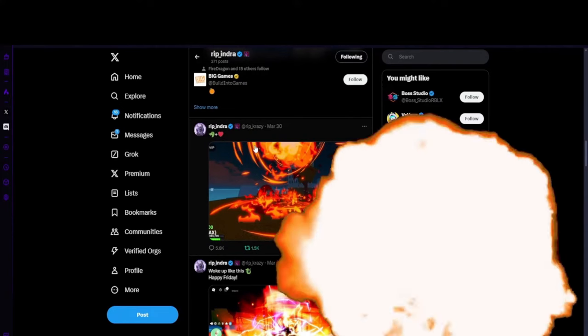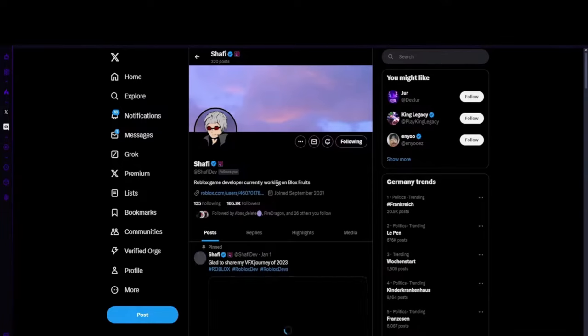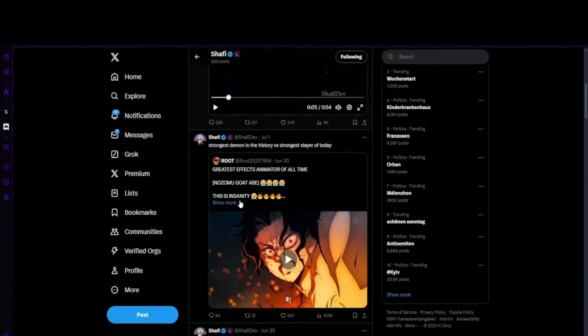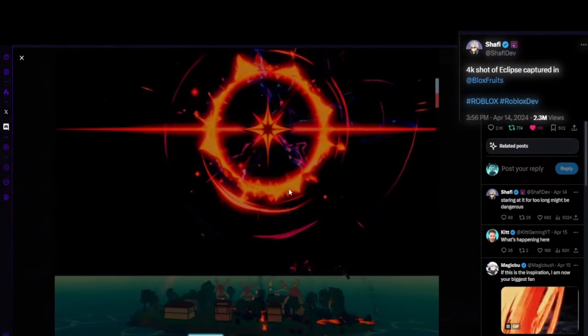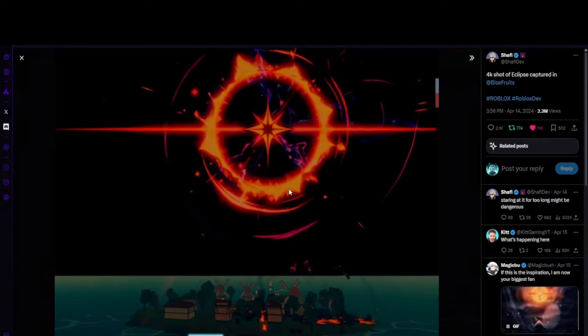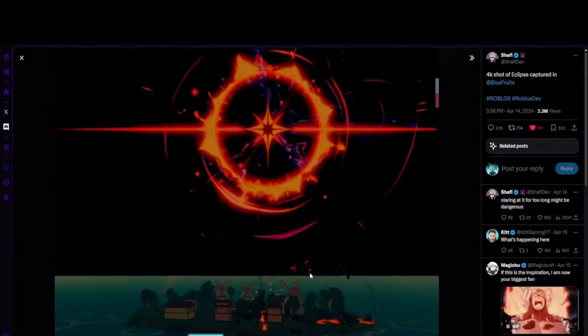I am looking forward to when all this new stuff drops because I see most of the stuff they're working on and they are dropping a straight-up banger. Opening another Twitter post — is that a new event? This is also a dragon ability. You can see the dragon icon down there, number two. It looks like it's tearing apart the whole island, taking up all the energy and just releasing it.